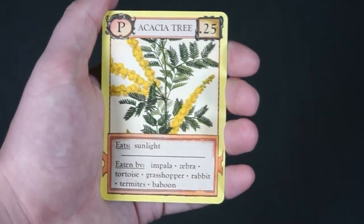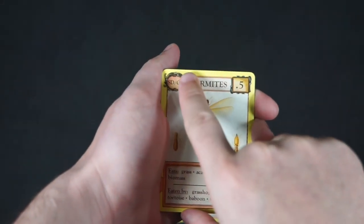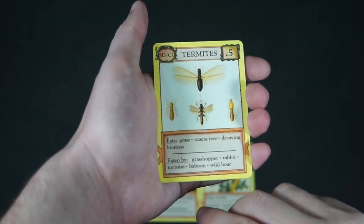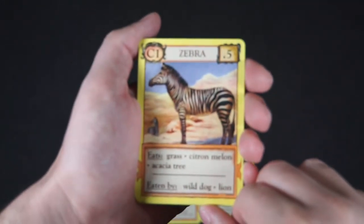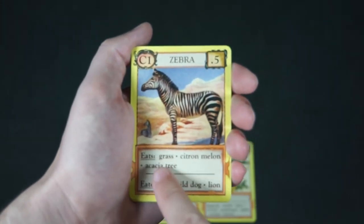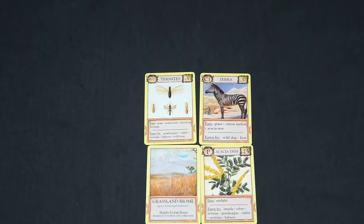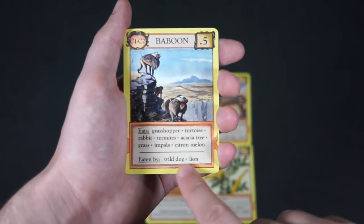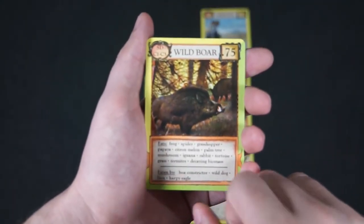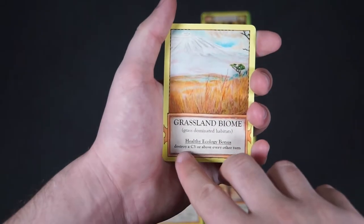As an example, let's look at a complete ecology. Starting from the bottom, we have the biome, then the producer card. Above the biome, we have the SD card — this organism usually scavenges for food or acts as the biome's decomposer, hence the S and the D. To the right of this card is the C1 organism, which is considered the primary consumer of this biome. The SD card and the C1 card share the role of primary consumers for each biome. Moving up above the primary consumers, we have a secondary consumer labeled C2, and above that, the C3. This all consists of a healthy biome and will grant you a biome bonus once complete.